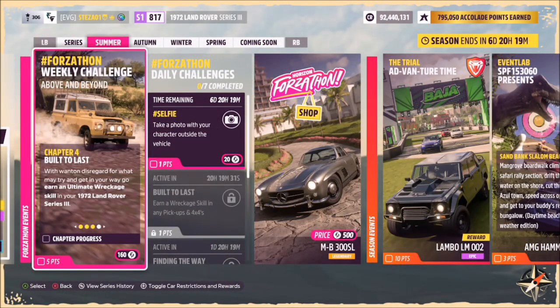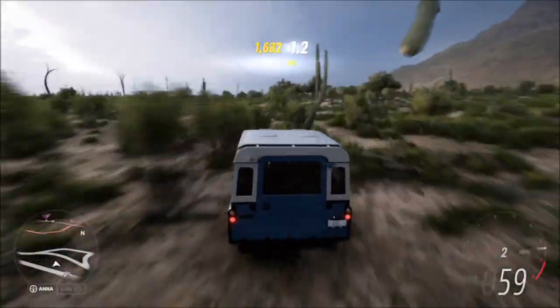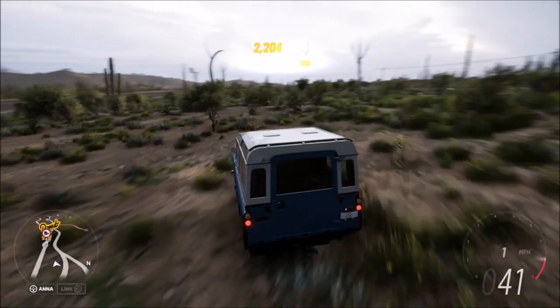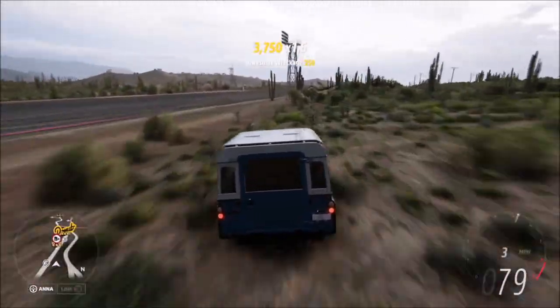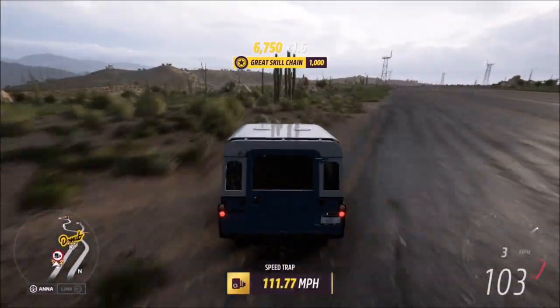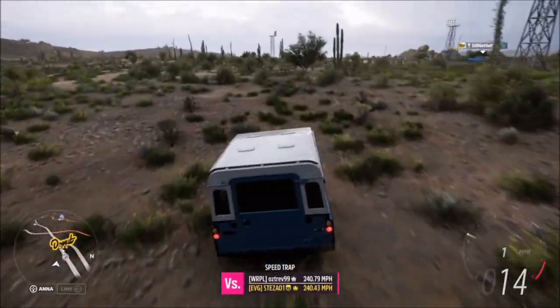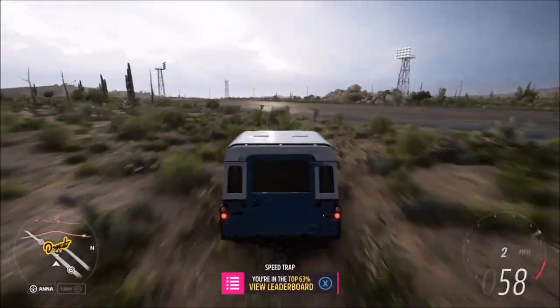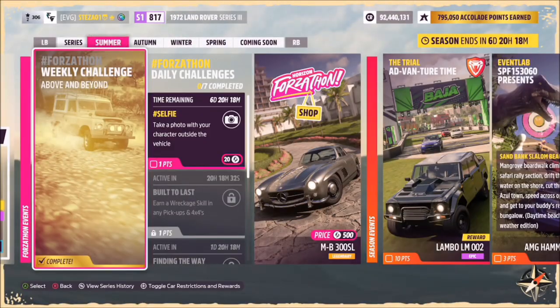The final challenge wants you to earn an ultimate wreckage skill. I recommend heading over to the airfield or anywhere where there's lots of smashables. It's just by destroying smashable objects, and the ultimate variant is just by continuing to do that until you work your way up from wreckage to awesome wreckage, great wreckage, to ultimate wreckage — just by smashing as many objects as you can before the skill chain runs dry.